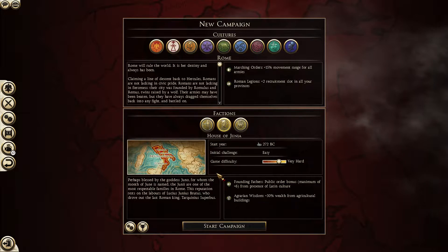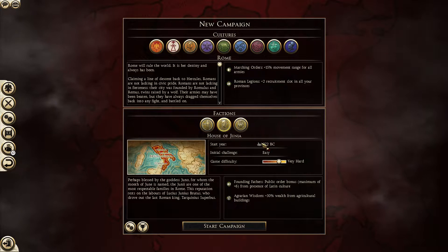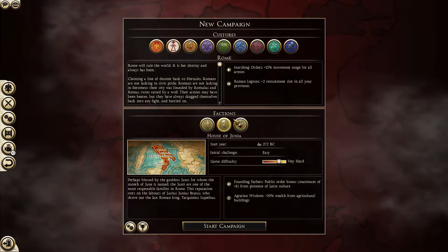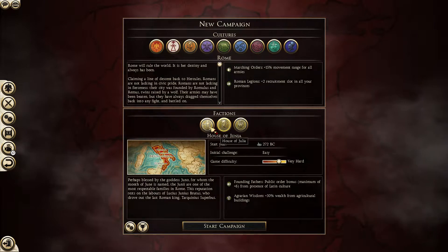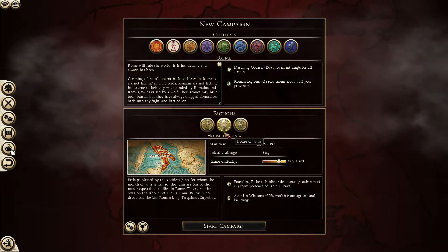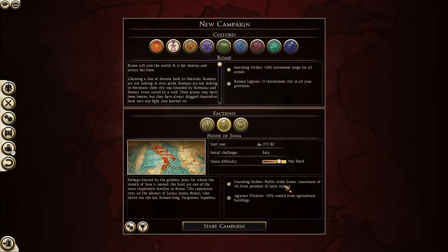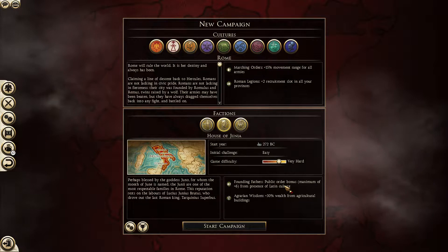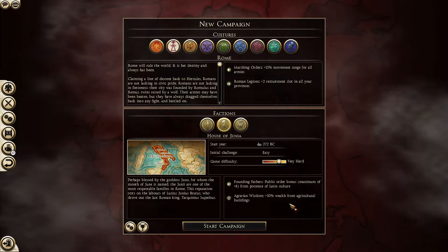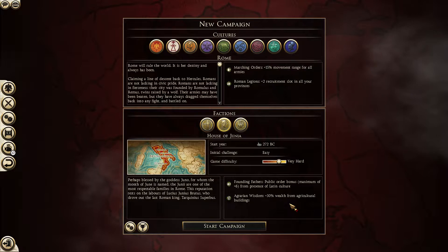Hello, this is Karelian and this is my Total War Rome 2. We're going to be playing as Rome in my first campaign, with the House of Junia. A lot of people play the House of Julia to get the Caesar vibe going, but we're going with Junia instead — it gives us public order bonuses due to Latin culture, which can be very useful. We're going to work on agrarian wealth, getting a bunch of wealth from food, which leads to growth, which leads to more wealth.